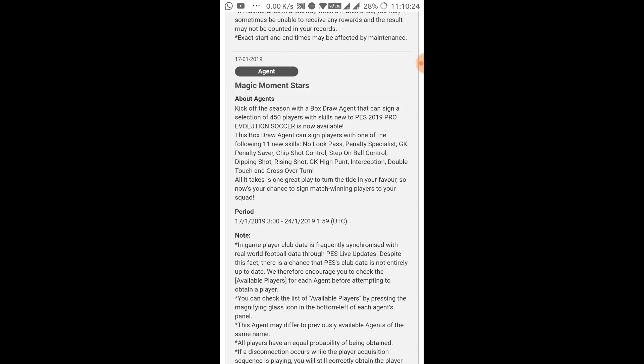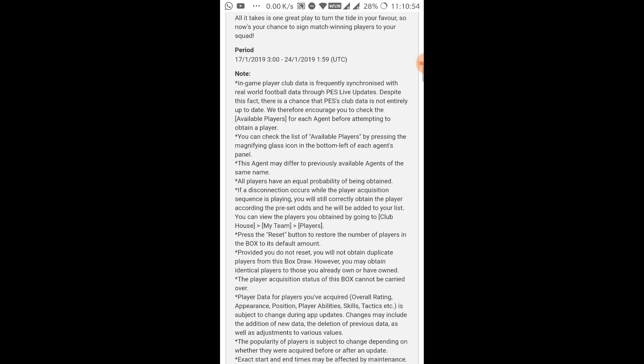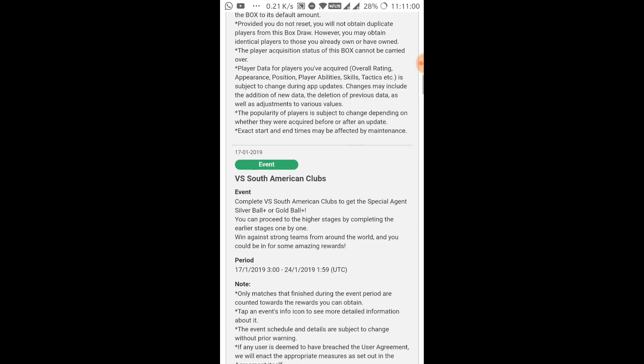Those new skills are: no look pass, penalty specialist, goal, goalkeeper penalty saver, chip shot control, step on ball control, tipping shot, rising shot, goalkeeper high punt, interception, double touch, and cross overturn. These new skills were added in PES 2019 Mobile as well as PES 2019 this year. The players in this Magic Moment Stars box store will actually have these skills — only players having these skills, 450 players, will be in this box store.